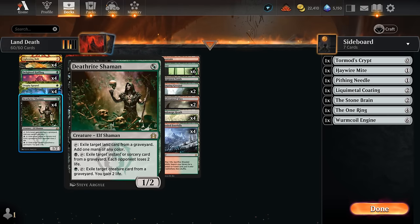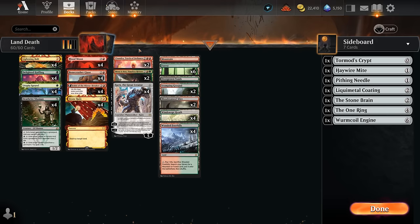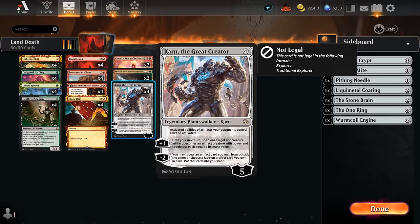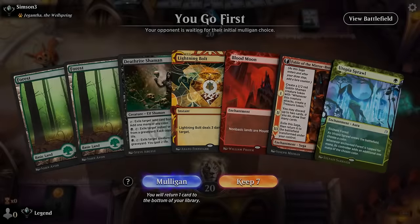We've got one Overgrown Tomb we can fetch in case we want Deathrite Shaman's black activated ability, though with Blood Moon down that's harder. One Mountain in case we want to save damage against aggressive decks. We could also play with Giganothas as a companion if we forgo Chandra, though that also costs us a sideboard slot making Karn slightly worse - a trade-off to consider. Let's jump into some games.